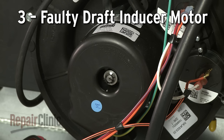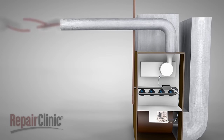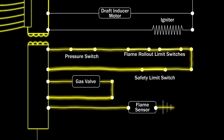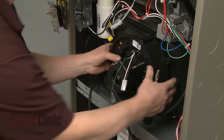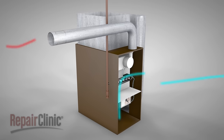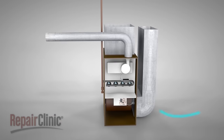The draft inducer motor draws air into the heat exchanger, then exhausts it out of the flue. When the draft inducer motor is energized, either pressure or a vacuum is created, activating a switch through a tube and port located on the motor housing. A defective draft inducer motor may not be able to maintain the proper air flow, stalling the ignition process. Be aware that poor air flow is often the result of insufficient ventilation or a restricted exhaust vent. Make sure your furnace is in a properly ventilated location and the exhaust vent is clear of obstructions.